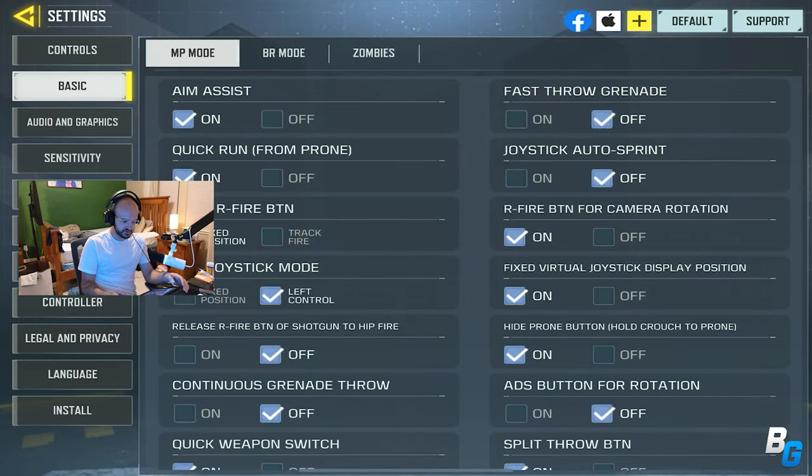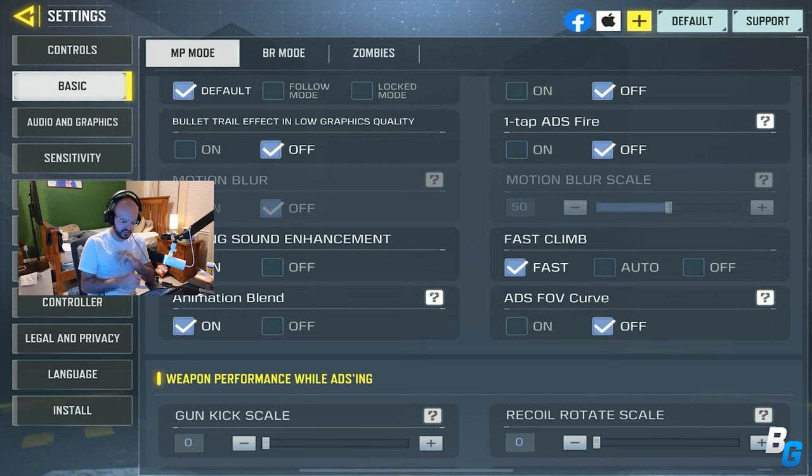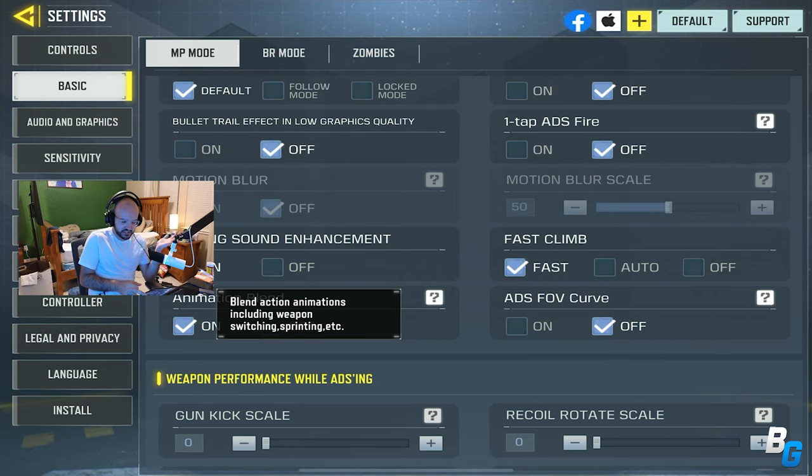I do want to make sure you guys know that in Basic, there are some new options. There's hitting sound enhancements, which I've turned on — you get little pinging sounds when you headshot, and a distinct sound when you hit someone, which is awesome. Animation blend I turned on too; it says it blends action animations, though I didn't notice a difference.